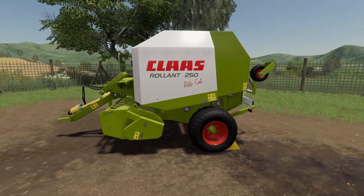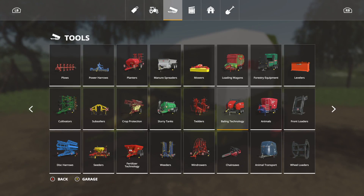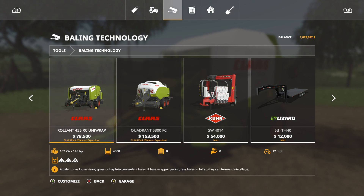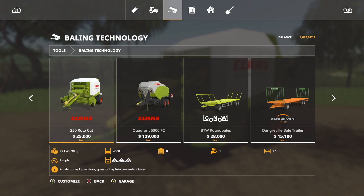This goes a little bit slower — about 9 mph compared to other balers in-game which go around 12 mph. To find it in the shop, go into Tools, then Baling Technology. There it is — the 250 Roto Cut for $25,000, 98 horsepower, 4,000 liter bales, 2.1 meters wide, at 9 mph.